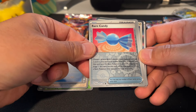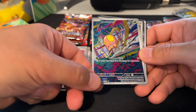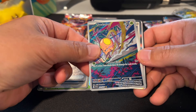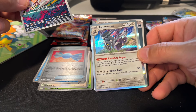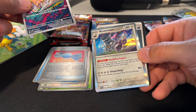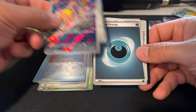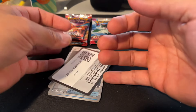Rare Candy Trainer. This one is 201 out of 198, so it's a rare Toadscool. And Revavroom, hollow Basic Energy — I'll put those up later.